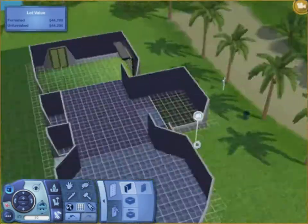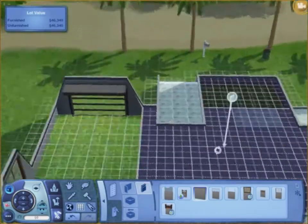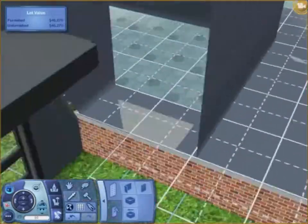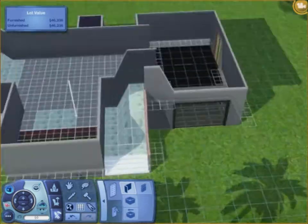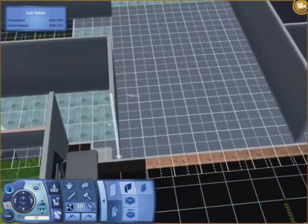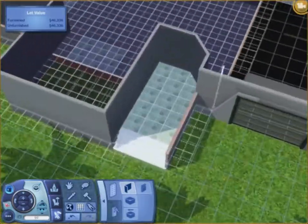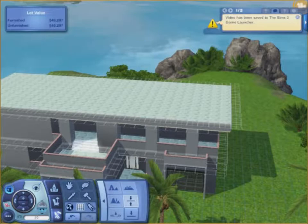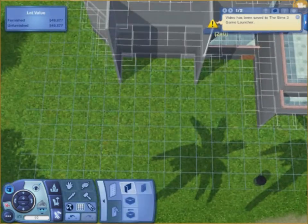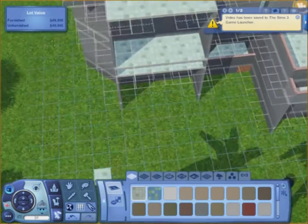That sunken-in part is where the kitchen is going to be. It's going to be a little bigger than that once we get back to it, but it's going to be a sunken kitchen. I had some trouble putting a wall there — I think it was because of the area being warped. I ended up changing it back to its original form. Here I am adding another little deck area — I don't think I made it an actual usable deck, I think I just made it decorative.